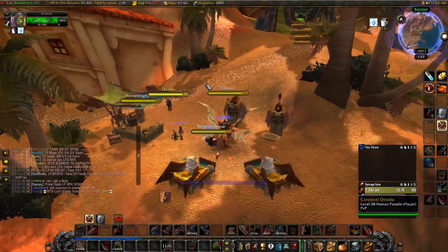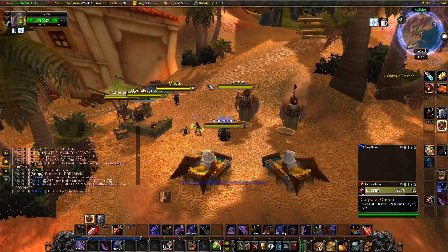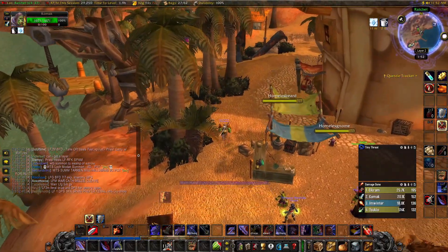The first step is to pick up the Islander quest from the warrior trainer in any major city. It can be any warrior trainer in any of the major zones.